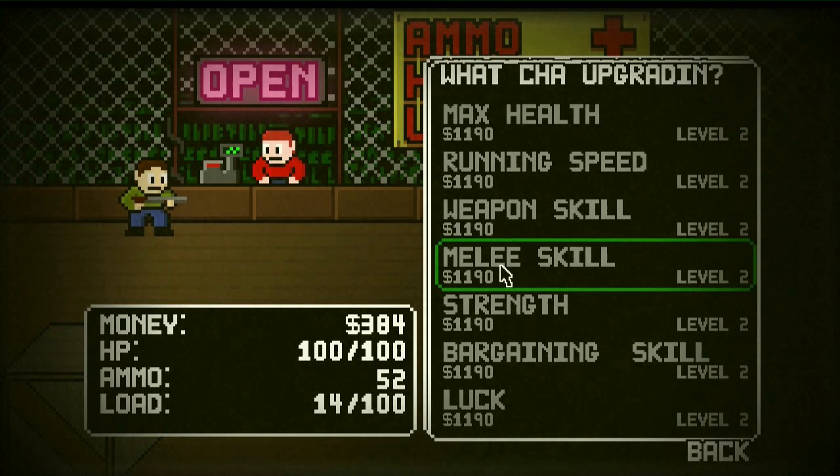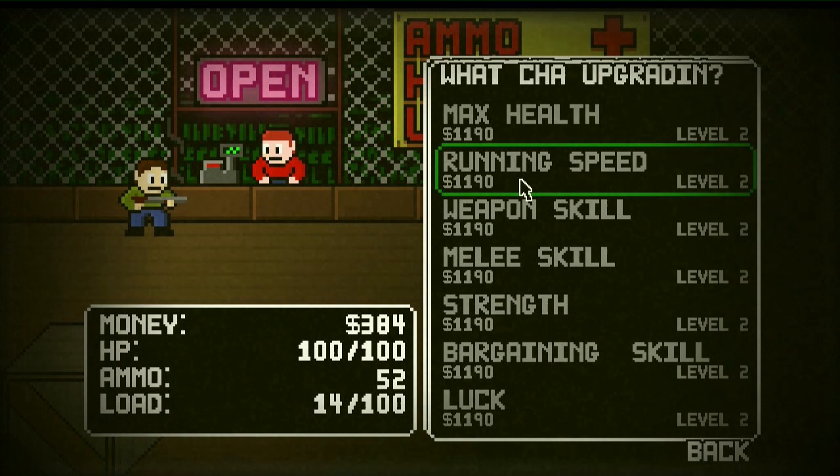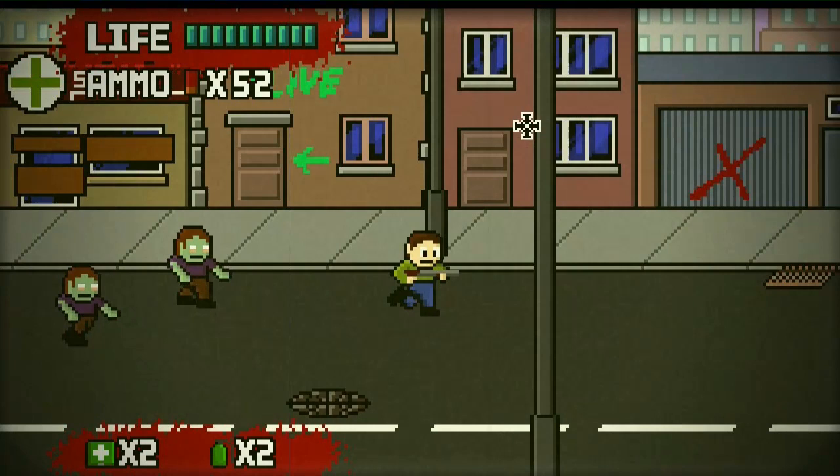Melee skill — you do have a melee option. You can hit them with a gun. The weapon skill helps with accuracy and makes the weapon more precise. Running speed is usually what I go for, because I like to run through the levels. As you've already noticed, I don't like to engage the zombies unless I have to. I try to get my running speed up as high as I can, along with my health, so I can run through the levels. Yes, I am a coward. But cowards live.